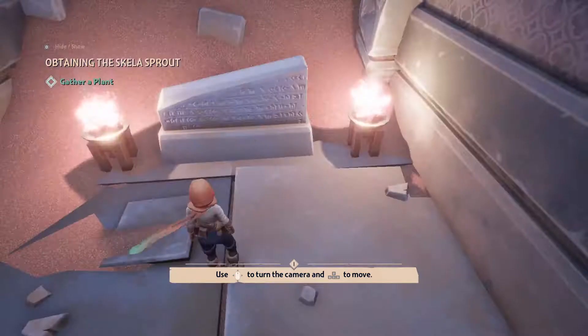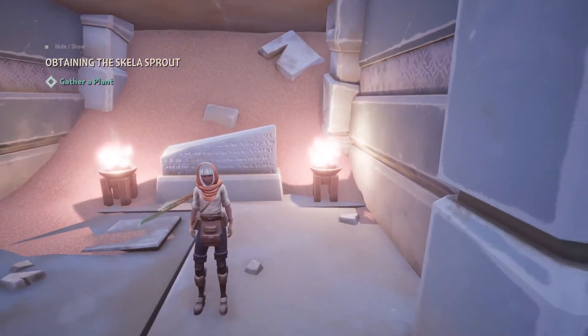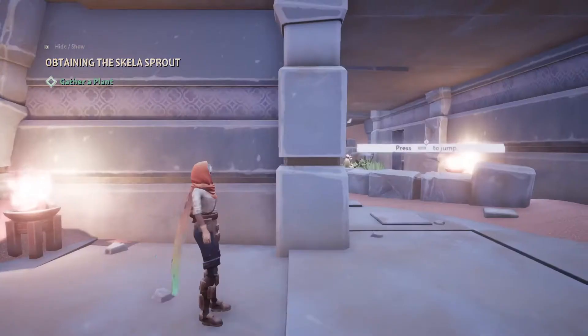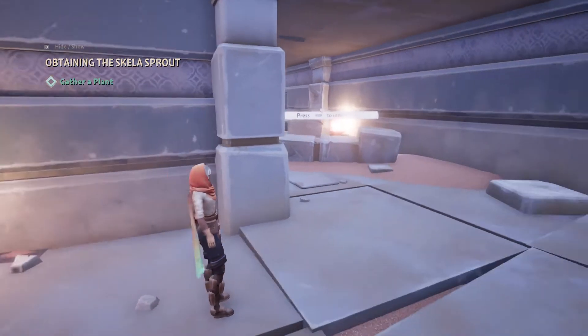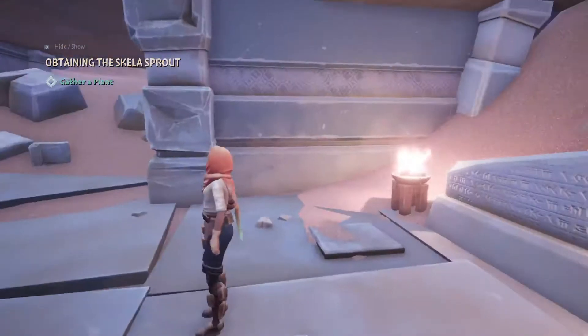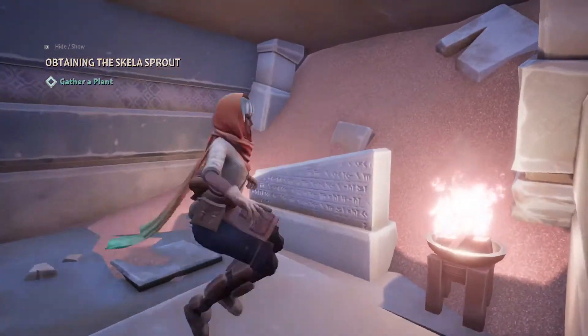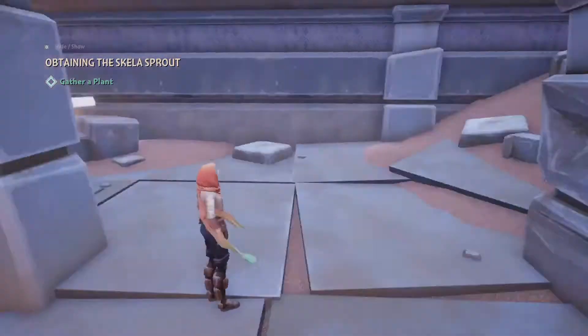So we're gonna start a new game and go right into this. We need to obtain the skill of Sprout. There was a little bit of story before I started recording — we have some kind of traveling partner who is dying, and we need to get this skill of Sprout to bring it to some kind of mystical place to help heal our traveling companion. That is the story for now.